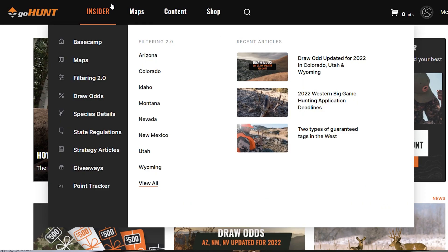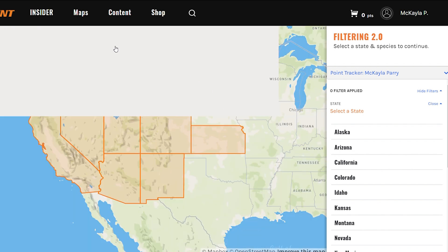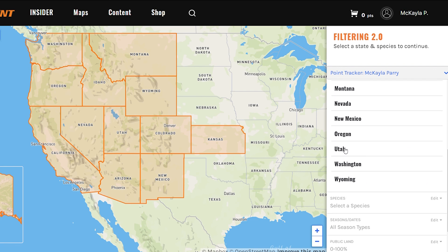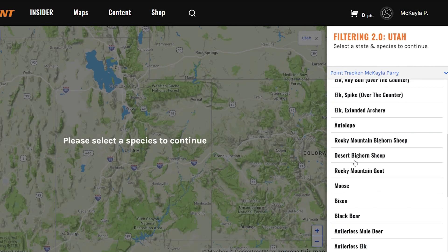First, you want to go to gohunt.com and find our Insider tab where all our tools are located, and click on Filtering 2.0. From there it'll pull up our map with all the states we cover, as well as a list of states on the right-hand side. I'm just going to go ahead and go into Utah here.